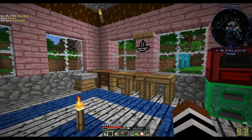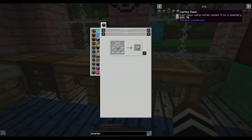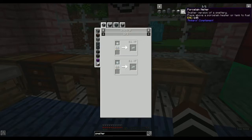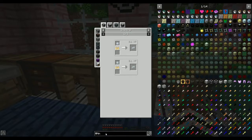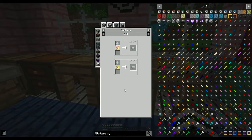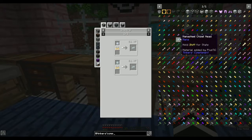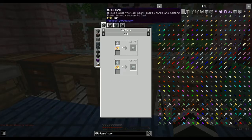Right, so Tinker's Complement — smelter. We need porcelain bricks, which you get from unfired porcelain. Let's see what's in that mod. These should all be Tinker's Complement. Oh, a bucket cast — you can cast buckets, that's interesting!